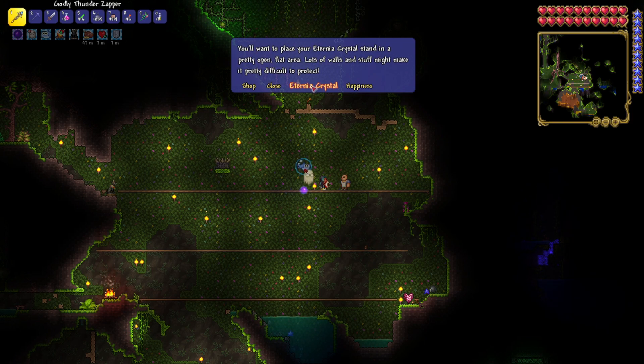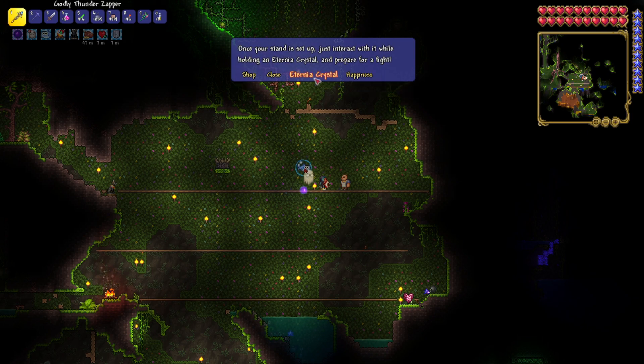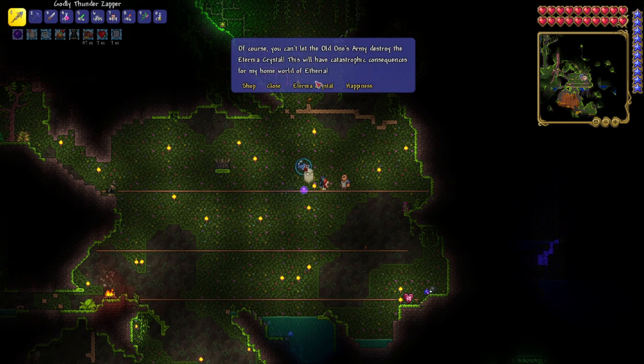You want to place your Eternia Crystal stand in a pretty open flat area. Lots of walls and stuff might make it pretty difficult to protect. Once your stand is set up, just interact with it while holding an Eternia Crystal and prepare for a fight. Of course, you can't let the Old One's Army destroy the Eternia Crystal.